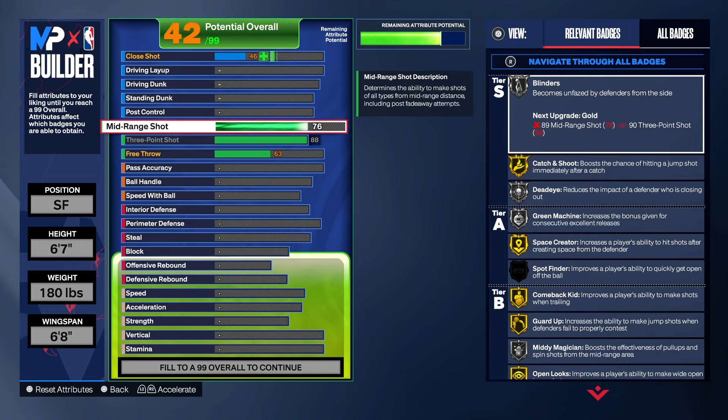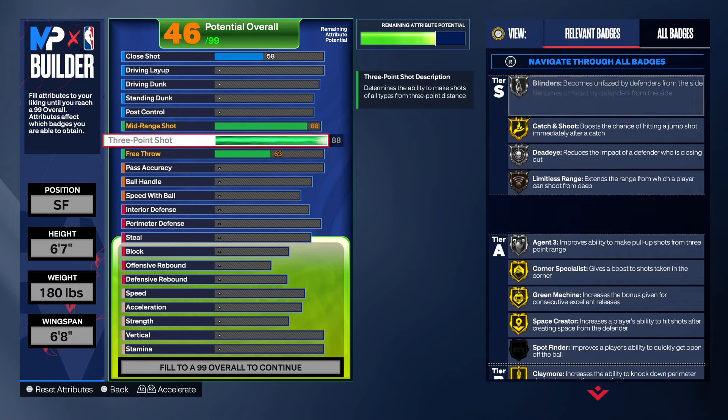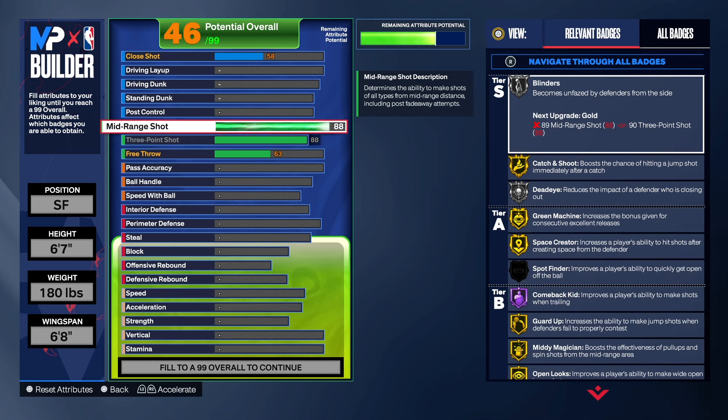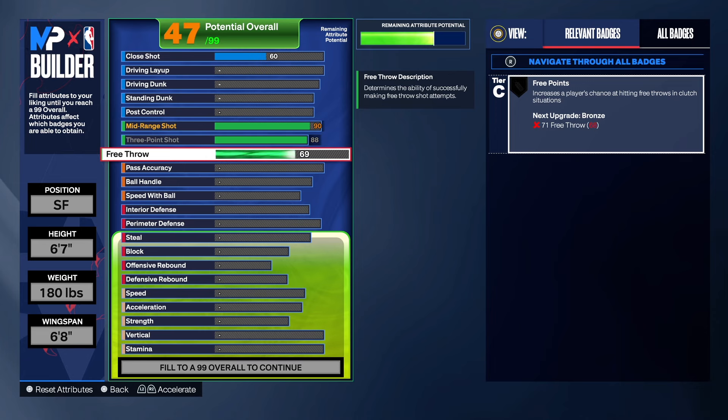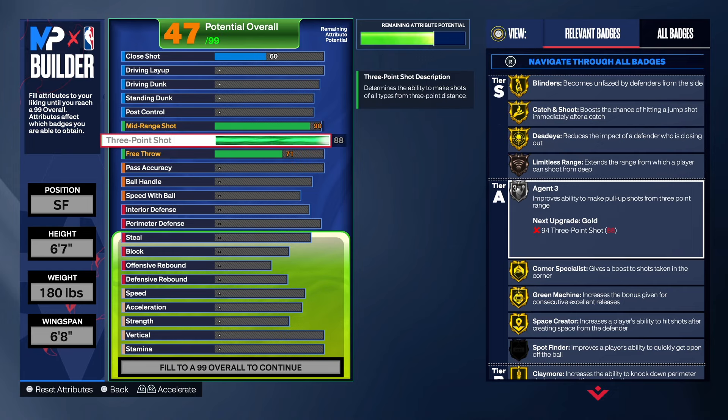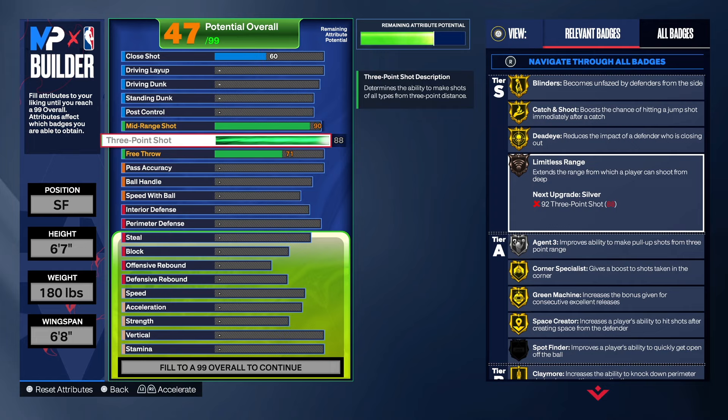An 88 is the minimum you need to get the sharpshooter name. For mid-range, same thing — the minimum is an 88 mid-range shot and an 88 three. This is how you get the sharpshooter name. What I did was bump the mid-range shot up to a 90 so we can get gold Blinders and gold Dead Eye. You don't have to, but those are not bad badges to have. With the 88 three-point shot, you get limitless range on this build and silver Agent 3 — you can't get those with mid-range.